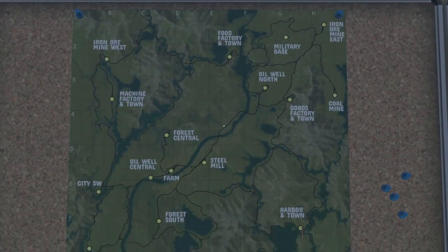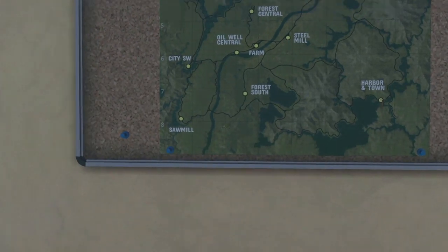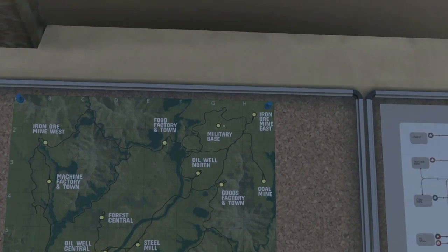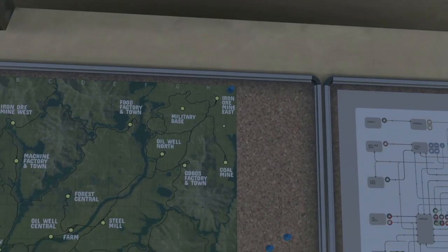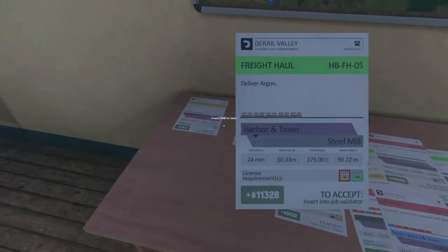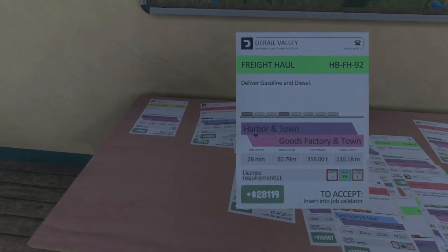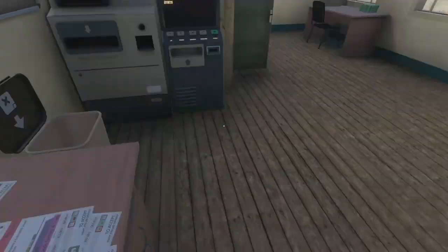Today what I'd like to do is go to one of these places we've never gone to before — that would be the Forest South, the Sawmill, the Iron Ore Mine West, the Military Base, the Iron Ore Mine East, or the Coal Mine. Those are the places we haven't been. Let's take a look at what we've got here: food factory, steel mill, goods factory.